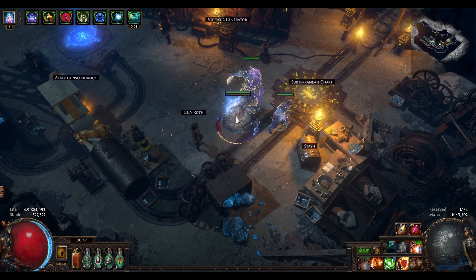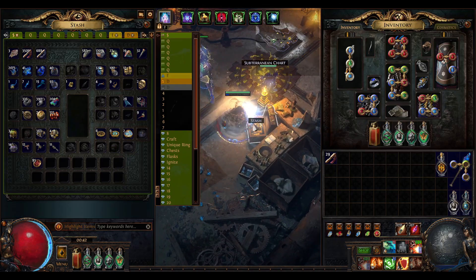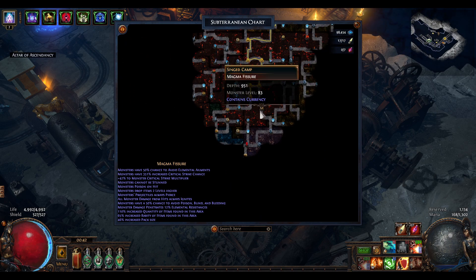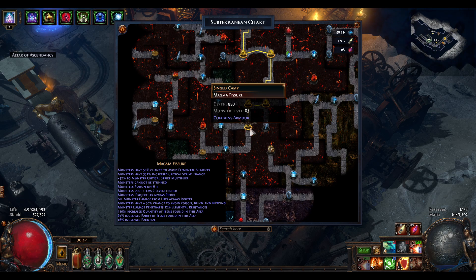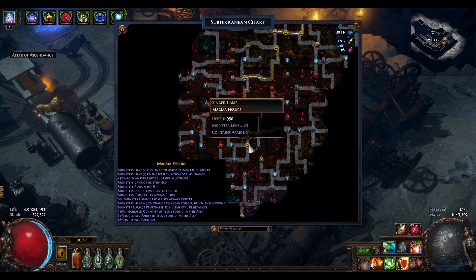Hello guys and welcome to my day 7 progress update for the endless delve event. At the moment I am at depth 950. Currently when I am recording this I am on the same depth with the number 5 necromancer, so I am number 6 right now. There is still a chance for me to earn the demigod.